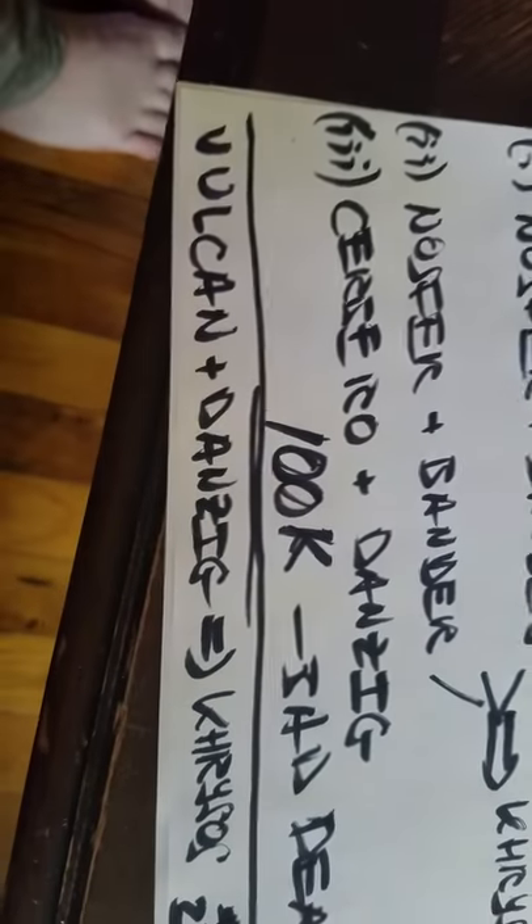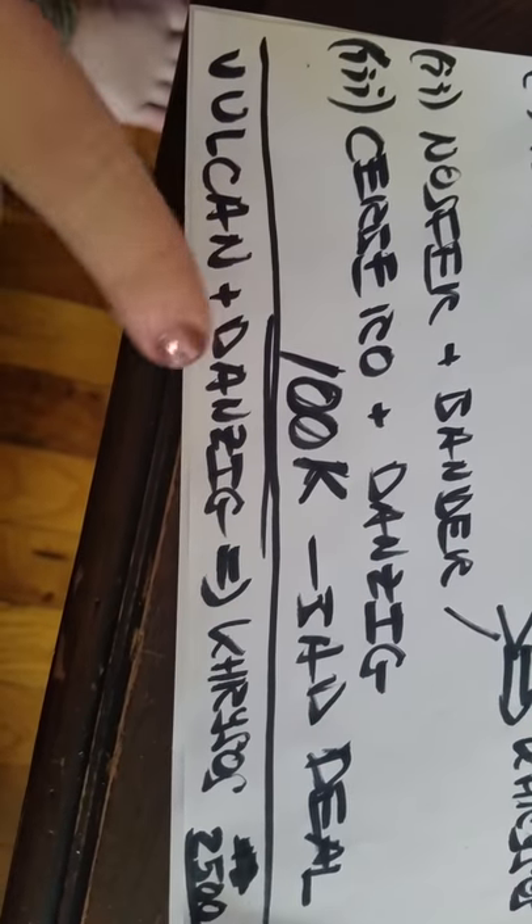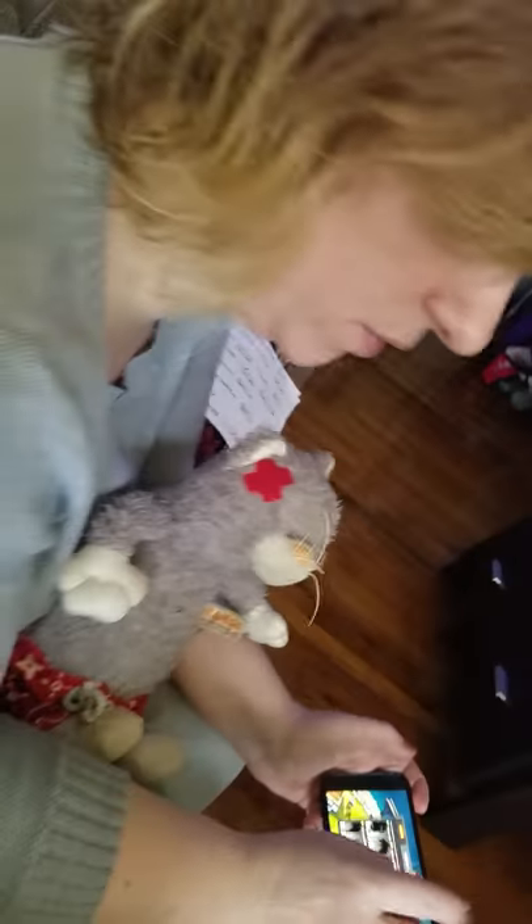Hi all, we're back again. Since making our last video, we actually just found out some interesting information on backbreeding Chrysos. The game originally did not show us this, so when I went back to look at it we were both surprised to find it — but you can actually breed out Chrysos with Vulcan and Dantic, which is interesting considering I have both of those dragons.